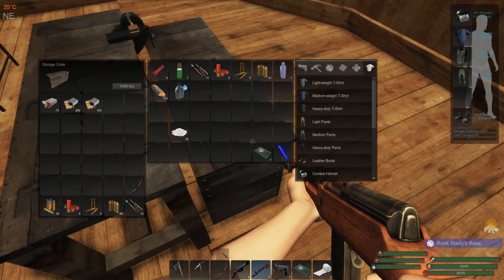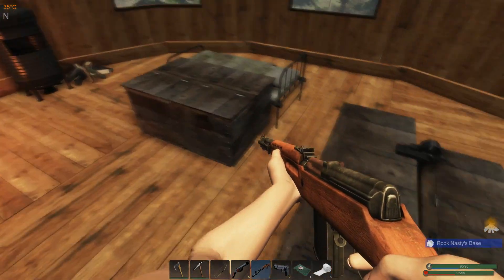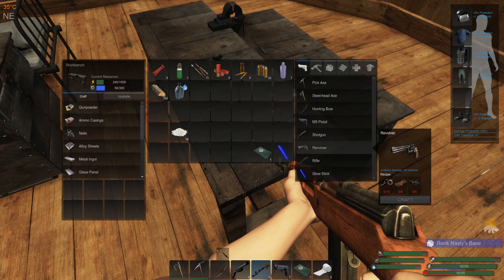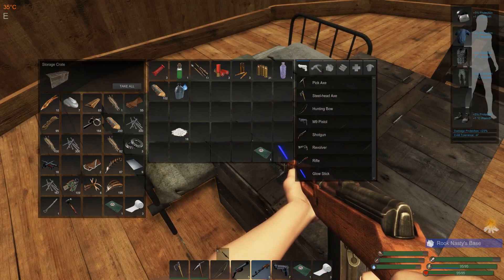Let's check and see how we're doing ammo-wise. I only have three and two of these. It'd be nice to get the .44 because I've got so much ammo for it. The revolver — I need five weapon parts, but I can do it right now. I've got a bunch of weapon parts I've been getting from the dead guys.